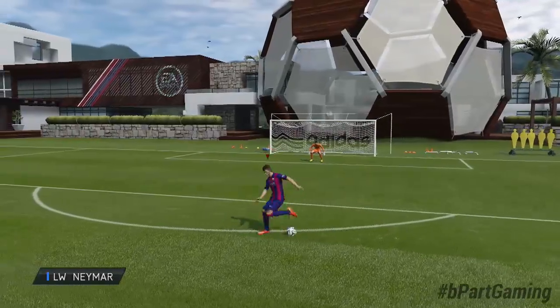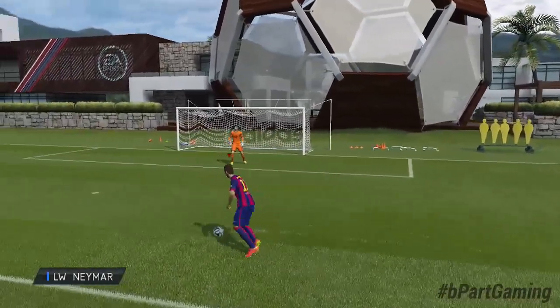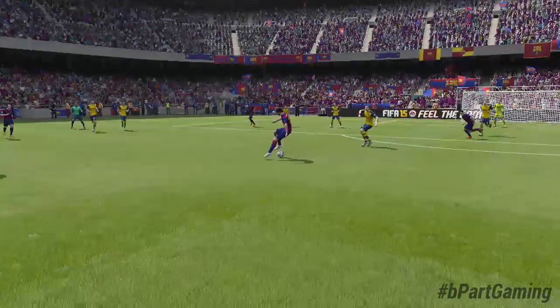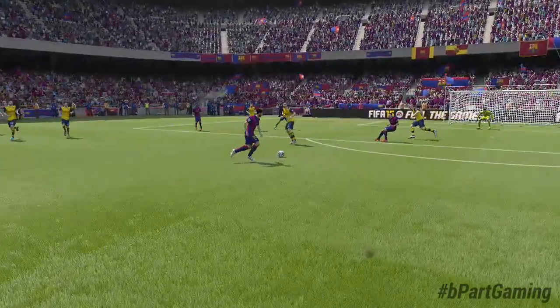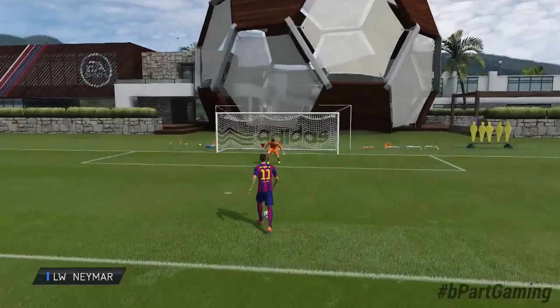The next skill move I want to talk about is the spin left or spin right skill. It's a combination of the roulette and the Magidi spin, like you can see in this cinematic scene. It's really easy to pull off — you just flick your right stick diagonally back twice to the left or right side, and that's it. You only need 4-star skills to do it.